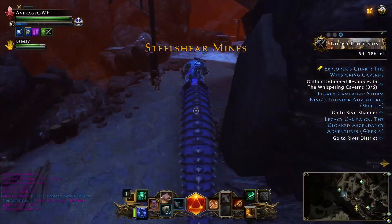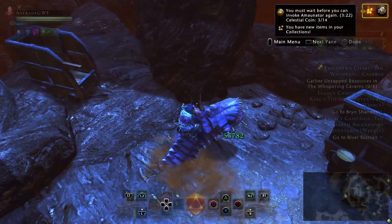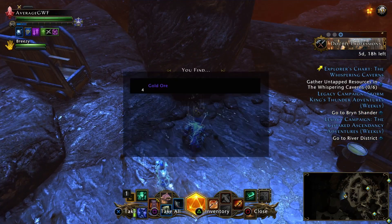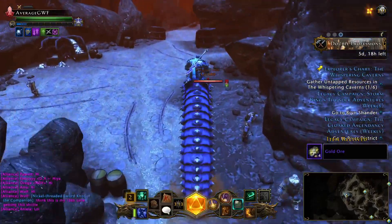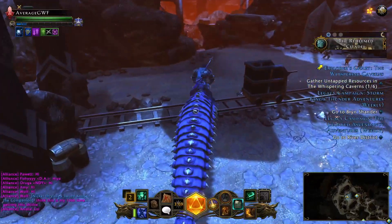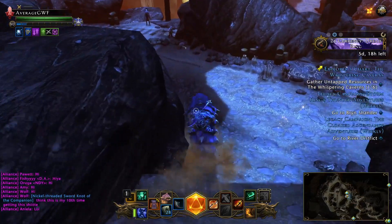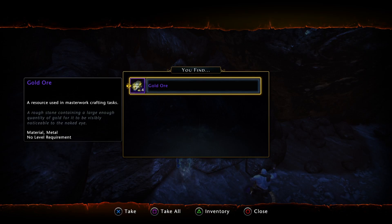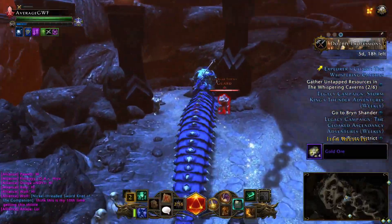This is the first one we're going to hit. Make sure you've got your Treasure Hunter boon on. We're doing it during the double professions event and we're going to open them up — we've got gold already, that is what we're looking for. Because it is double professions and we've got the Treasure Hunter boon, we're getting four. Usually you would get one; during the event you get two, then add the Treasure Hunter boon and it doubles again to four.